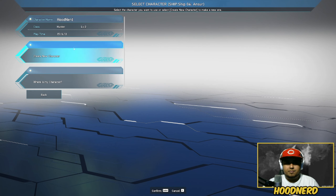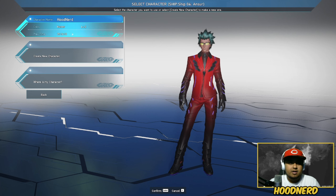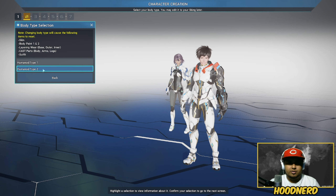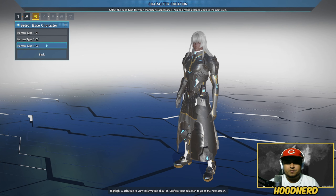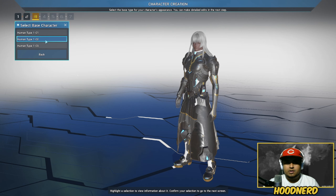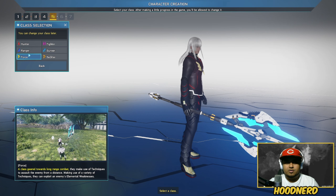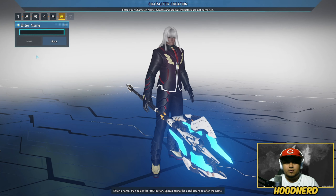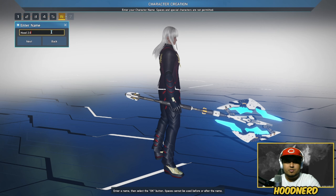My normal character — I started PSO2 about a month back — but we're gonna create a new character. We'll go for the typical human character, humanoid type one, male. We'll go with Hunter, Ranger, Force, Tecker, Gunner, Fighter — I guess we'll go with Force. Enter name... we'll go with Hood 2.0.